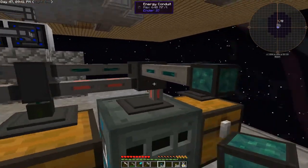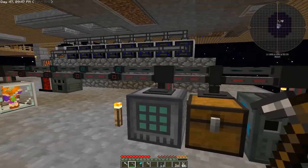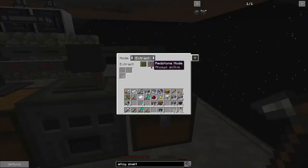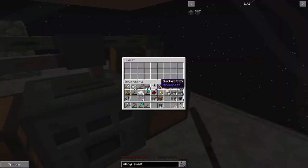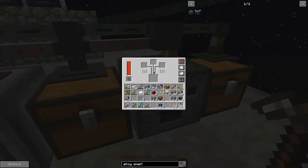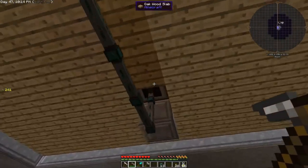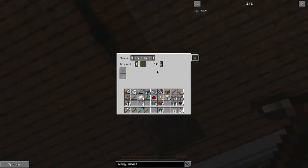Let's connect this. So that's connected to the main item network — if we extract this always. We would have had some iron in there, so that's got nowhere to go at the moment. Actually, I want to make this a high priority — let's make this like priority 10.